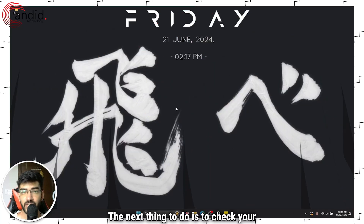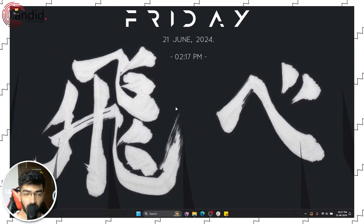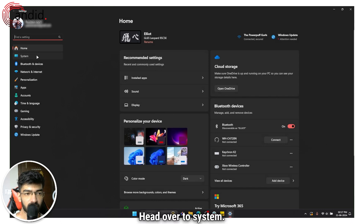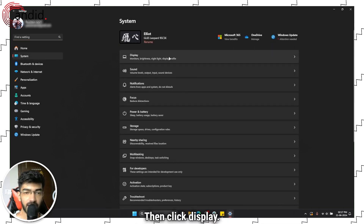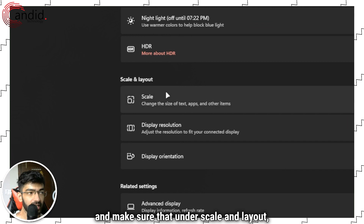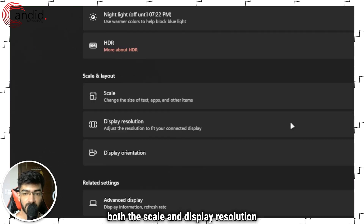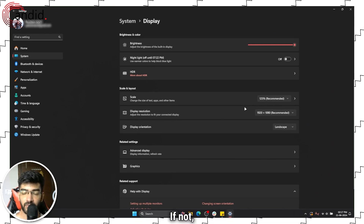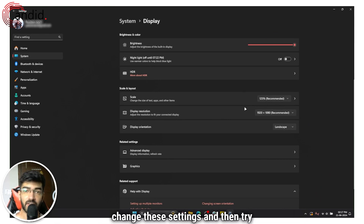The next thing to do is to check your Scale and Resolution options. To do that, press Windows Key plus I. Head over to System, then click Display. Scroll down and make sure that under Scale and Layout, both the Scale and Display Resolution are set to their recommended defaults. If not, change these settings and then try running the game again.